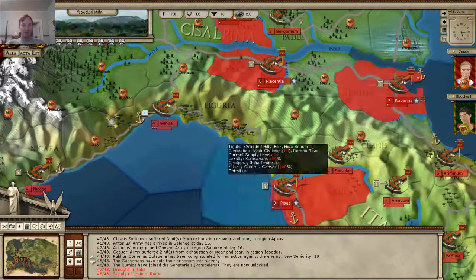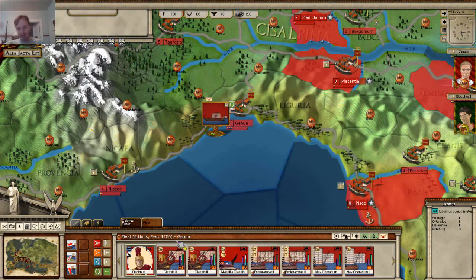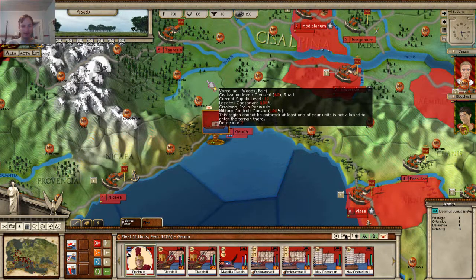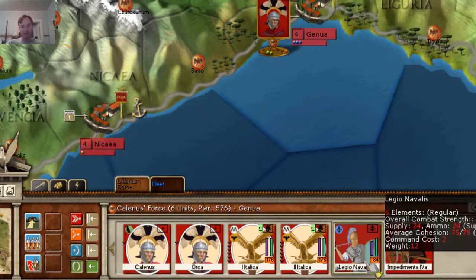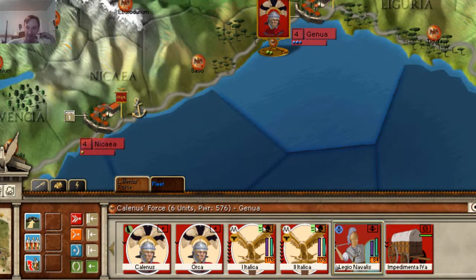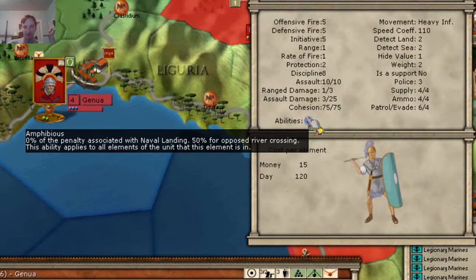So if you remember, we were working with our forces here in Genua. I've gone a couple of turns ahead. In case you're wondering what's happened, Pompeii is hitting us in the east and there's some little action in other places. I've moved Caesar east. But yeah, let's look at the tutorial aspect of it. Our two legions — I put a comment in the last tutorial, tutorial 22, about getting our legionary marines up here, and I did, and that gives us some benefits on amphibious operations.